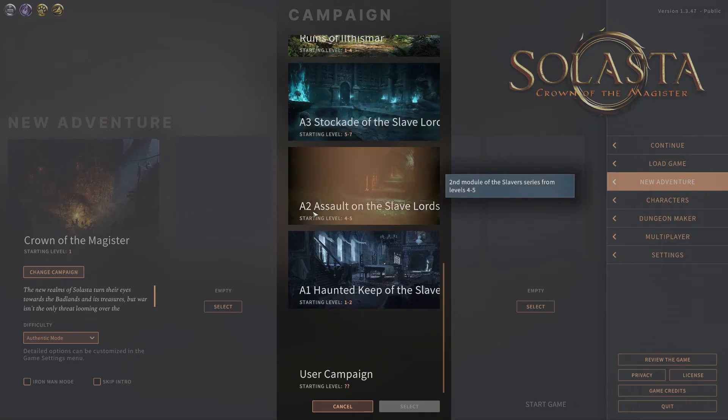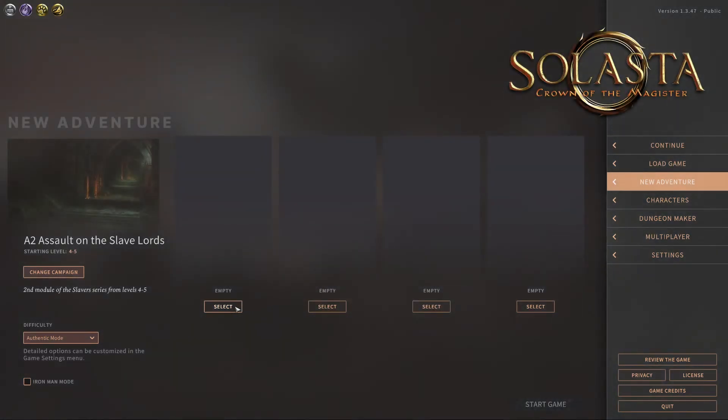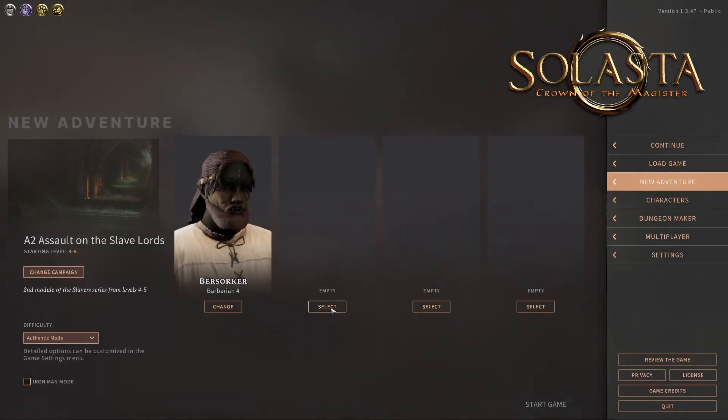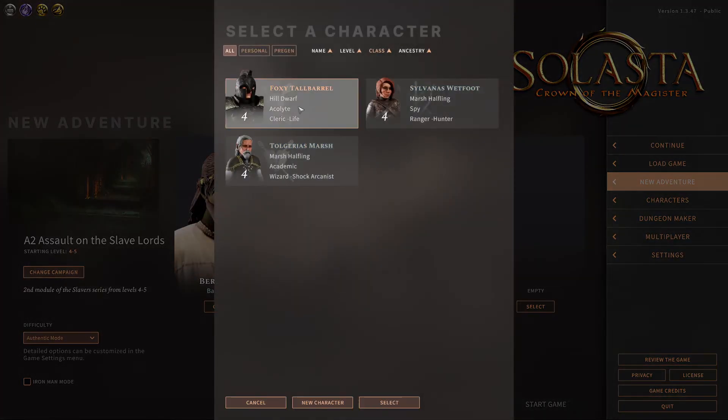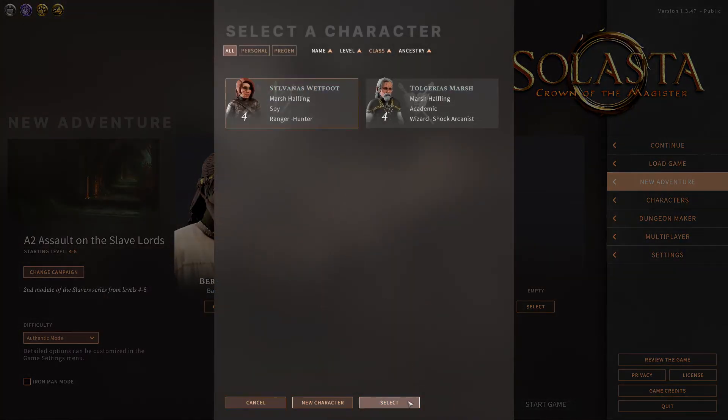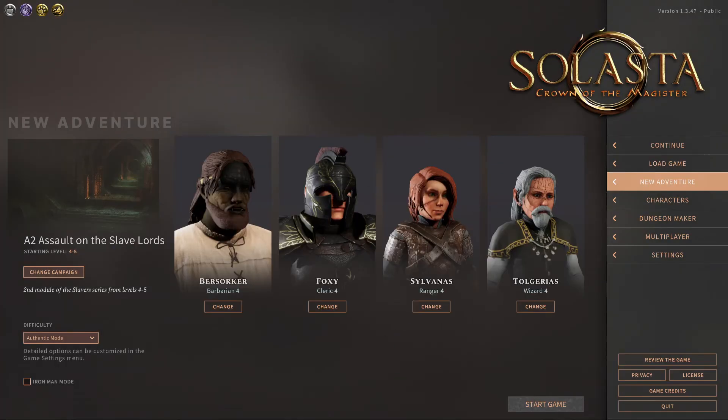We're going to go for Act 2, Assault on the Slave Lords. We're going to take our characters again — oh, already picked out for us. Wonderful. So, Berserker, Foxy Tall Barrel, Sylvanas Wetfoot, and Tolgeria's March. I love it. I really love this armor, it looks so good.